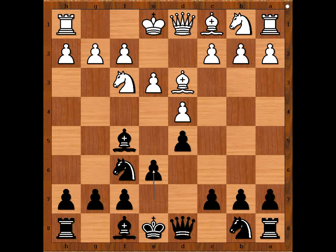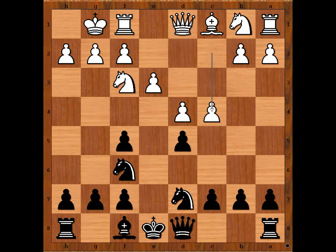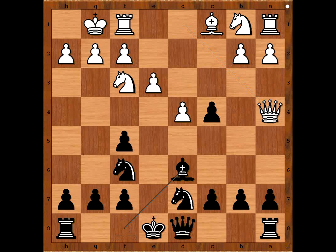Bishop takes bishop, pawn takes bishop, and Cole castled kingside. Nbd7, c4, d takes on c4, Qa4, Bd6, knight from b to d2 intending knight takes pawn on c4.